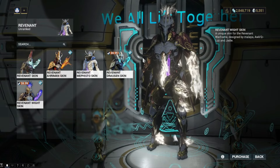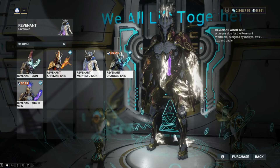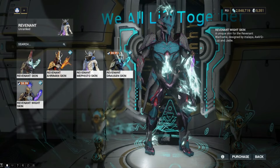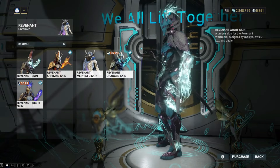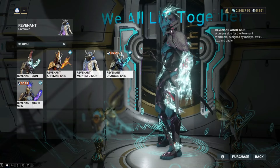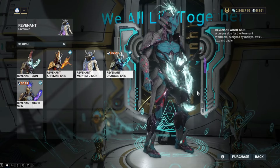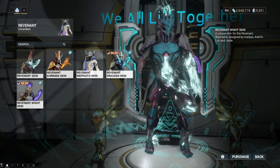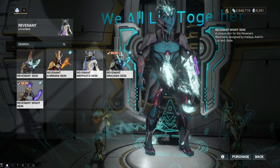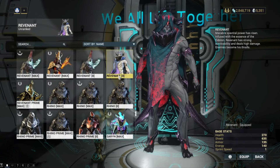I would absolutely run this color scheme. I think I'm going to pick this up — maybe by the end of the video I can do my own fashion frame for you guys. There's some potential here too, though I'm not crazy about where the teal or light blue is placed. The energy flow in the arms is pretty interesting — they almost look like little eyeballs, which I think is where Revenant casts his energy beams for his ultimate.